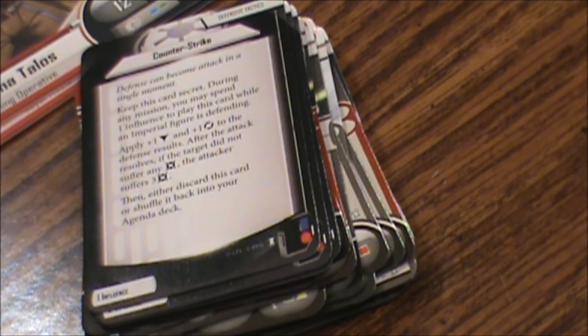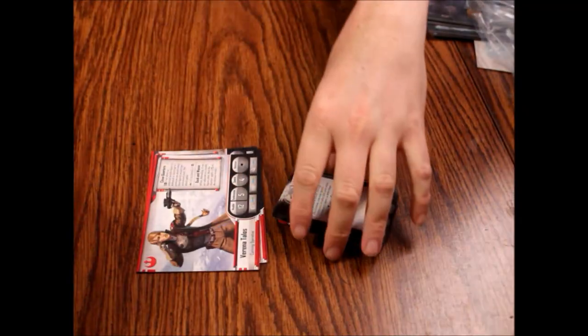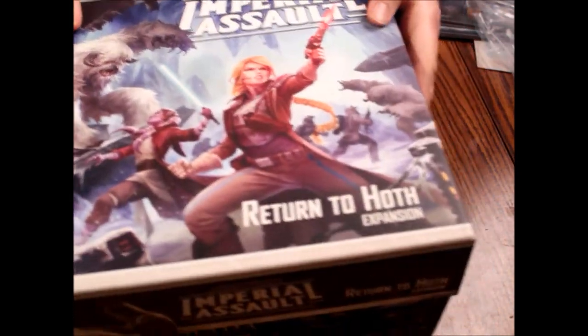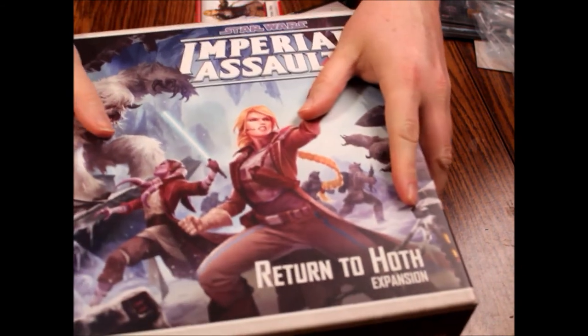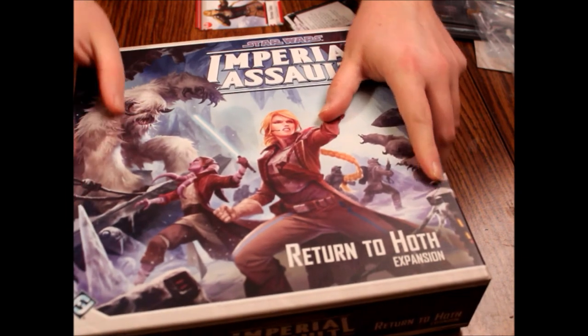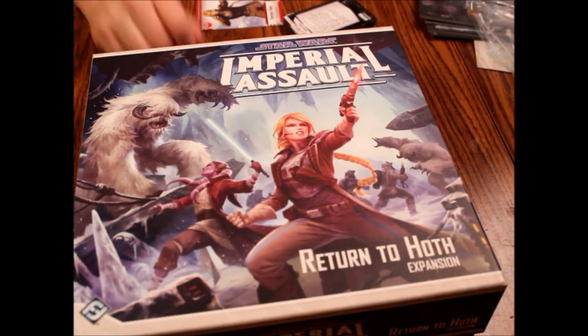Alright, and that is all of the cards — that is everything for the Imperial Assault Return to Hoth box set expansion for Imperial Assault. And that is going to do it for this episode. We've seen everything there is. Thanks again to Wyatt for letting me look at all this stuff, and thanks for watching. We hope to see you next time on What's Inside.